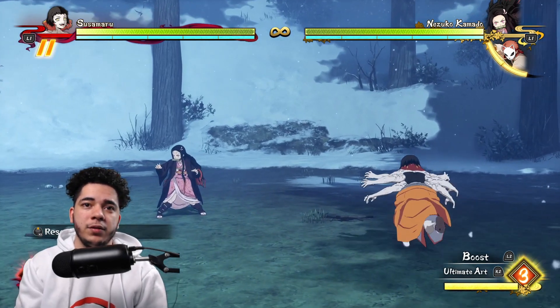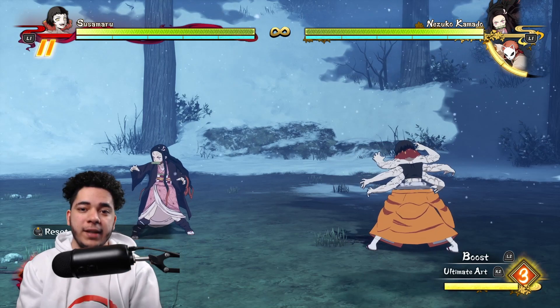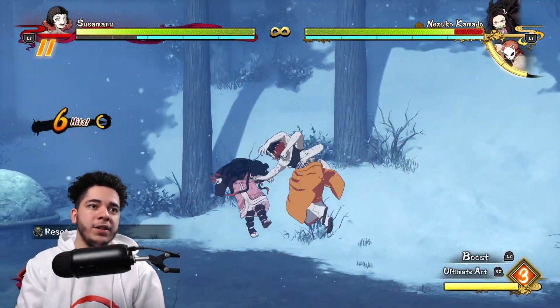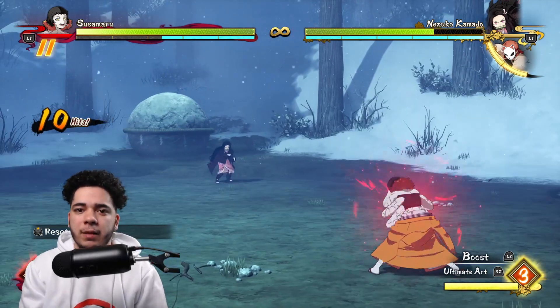Now playing around with Susumaru, I noticed that you can also combo with her piercing kick — you do that by pressing and holding R1 and triangle, then you follow up with a dash, do a little bit of mashing, dash again, and you can also follow through with the ball kick and do some minimal damage.